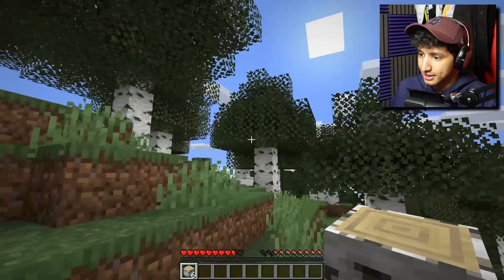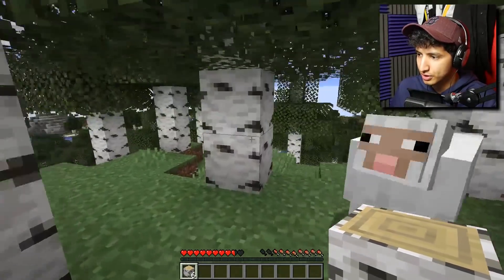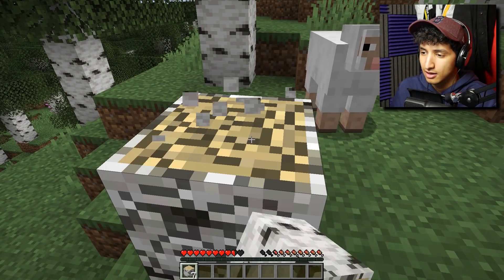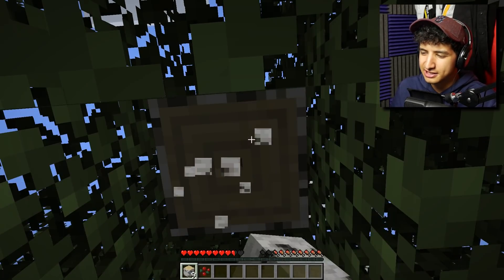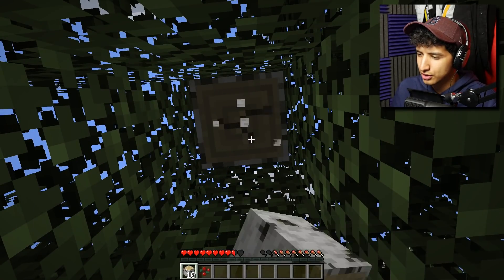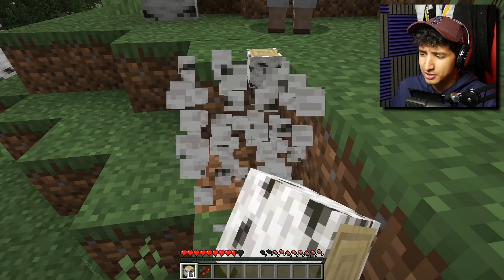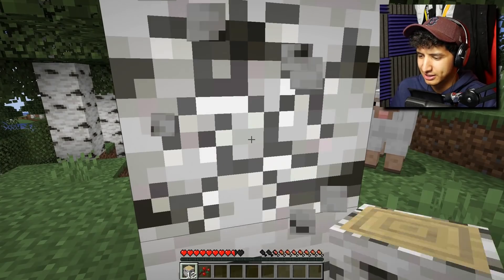Okay, we're just gonna collect wood guys. There's some sheep here. Usually I have to search far for sheep, so we can actually collect some wool and make a bed right away. That's good. Well, I said I don't know much about the features, but I know they added stuff to villages. I think villages can get raided now. That's one thing I do know. So we're gonna check that out.